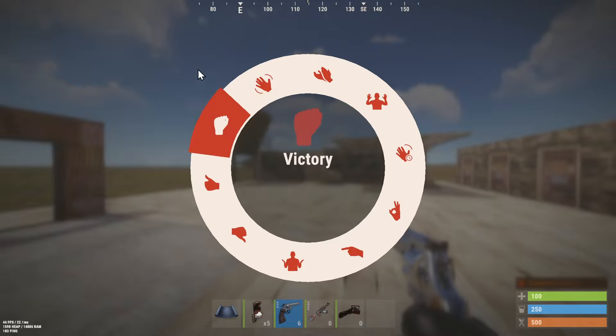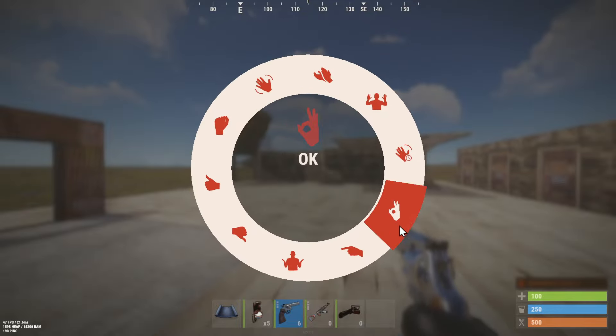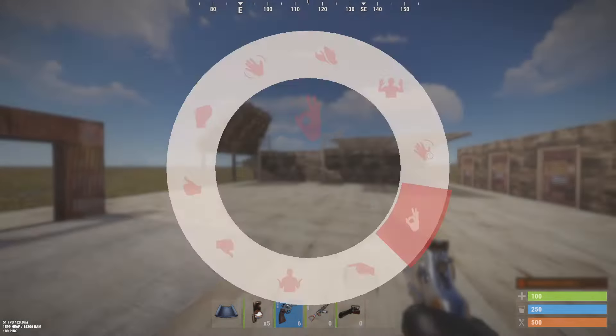You've got these different emotes right here and you can select from them. Some are pretty basic, like okay, point, shrug, thumbs down, thumbs up, victory, wave, and hurry. Go ahead and use these.